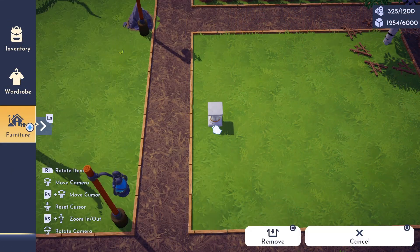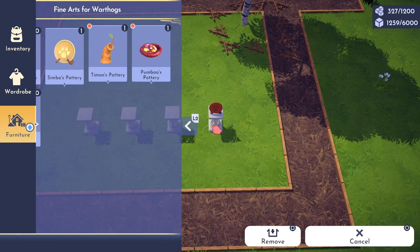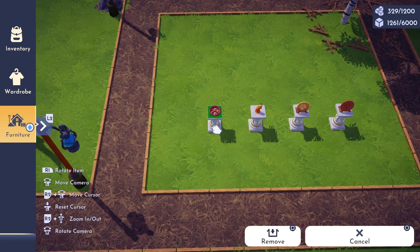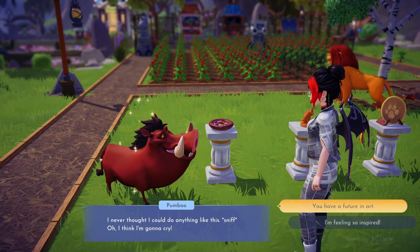Find a spot in your valley where you'd like to set up the art show. Then you will need to place the four display pillars. Once they have been set up you can place each of the pottery pieces on a pillar. Then wait for Pumbaa to arrive at the show and chat with him. This will conclude the quest Fine Arts for Warthogs.